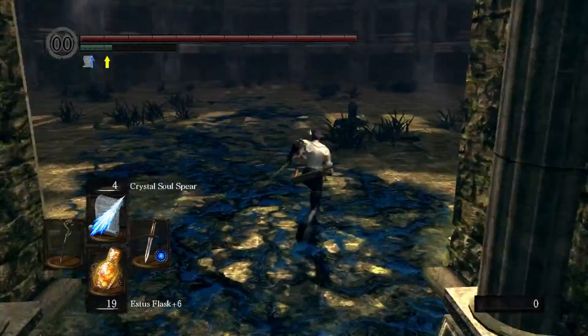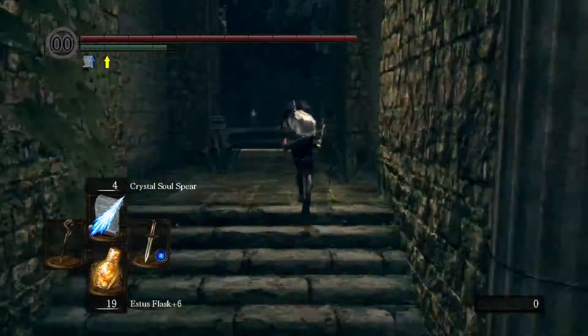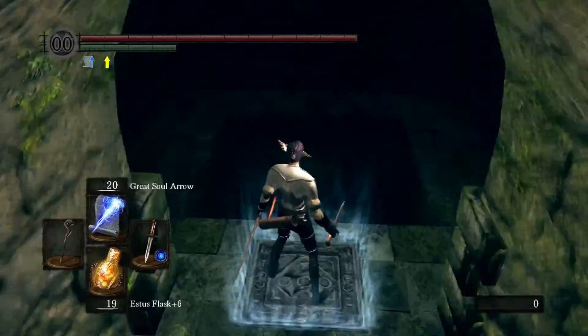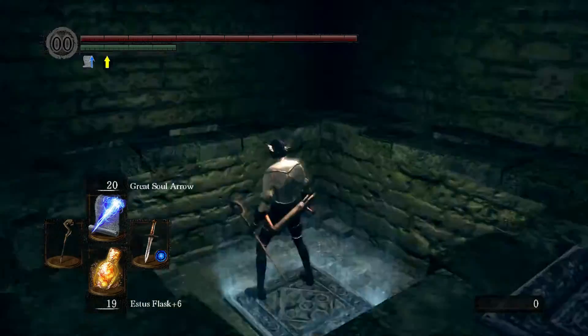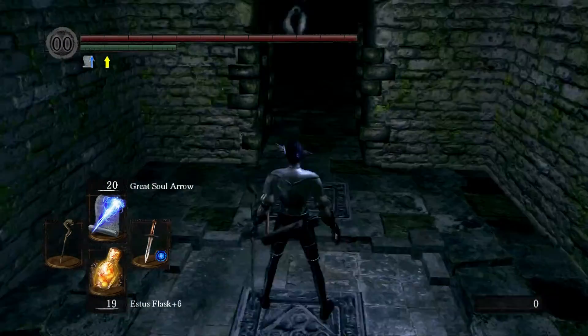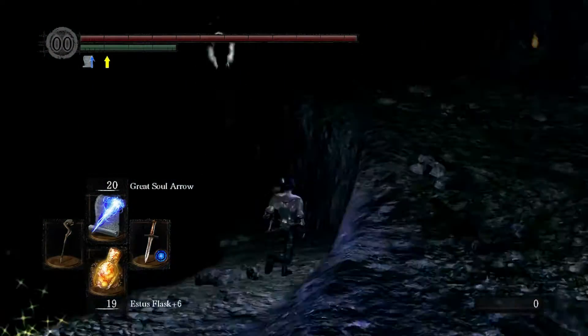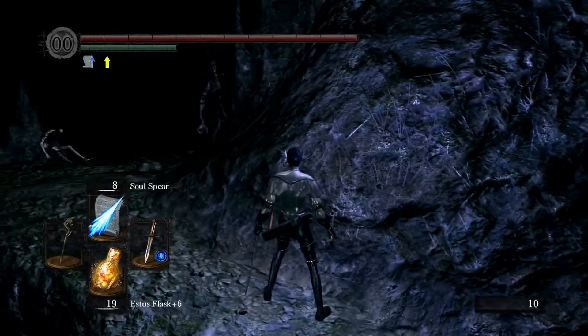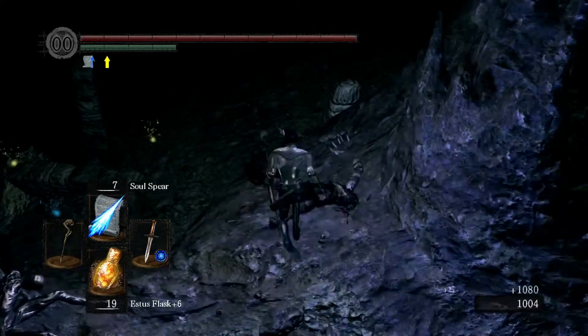I was just equipping the Homeward Bone because I am going to need one here in a bit before I take on Manus. Now I'm going to go back, get my souls, finish the full clear of the environment, then I'll Homeward Bone back, get my spells, get my flasks, and then take on Manus. It's real easy to just run straight to Manus without having to fight one mob.